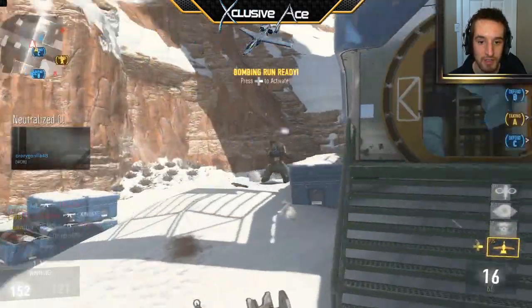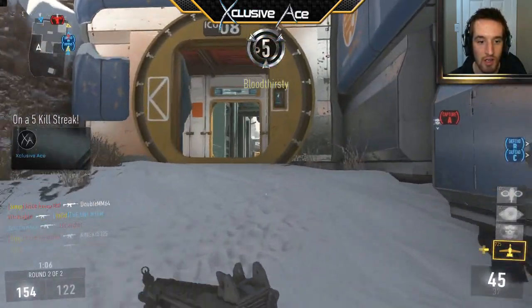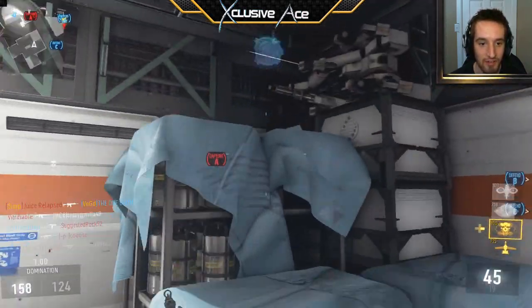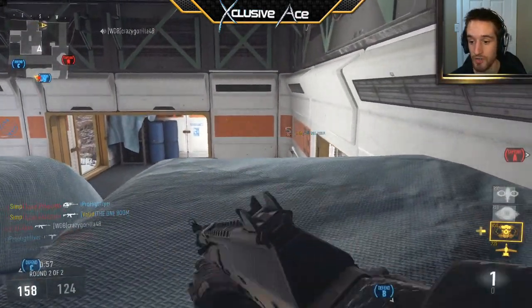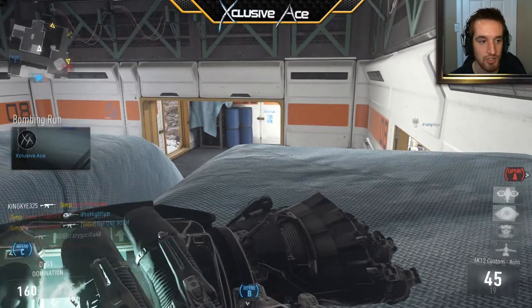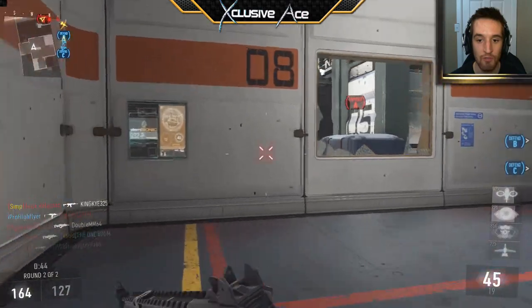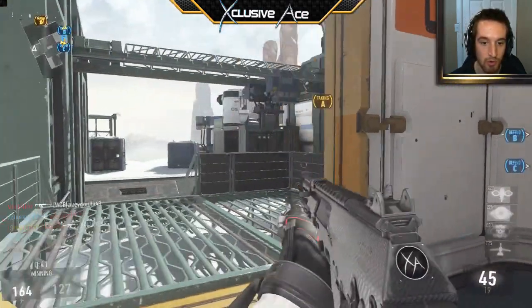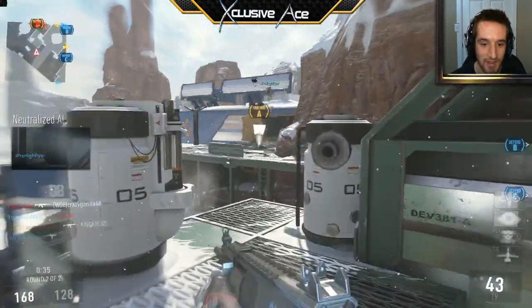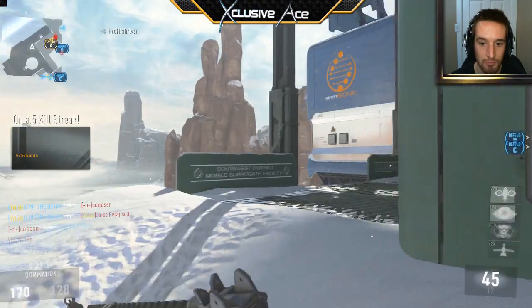Notice I played very aggressively there because I wasn't really on a streak at that point. It was a risk, but it allowed me to earn my first streak. Now I can play a little more defensively — stay alive, push in, drop a bombing run, wait till they come to me. That's the advantage you have when you're holding map control. In domination, when you have map control, the enemy has to come to you if they want to win the game — it's as simple as that.